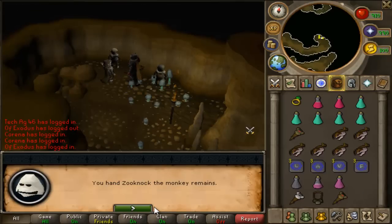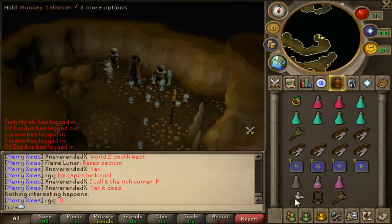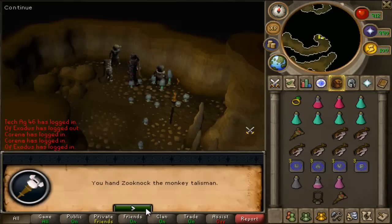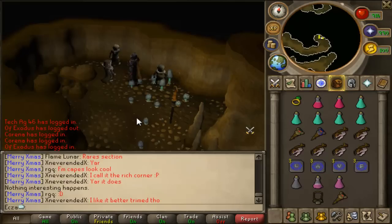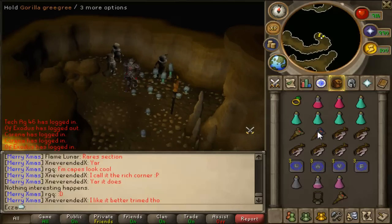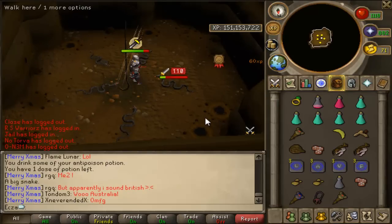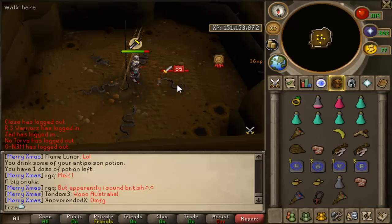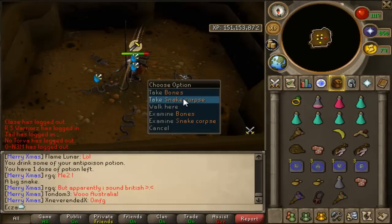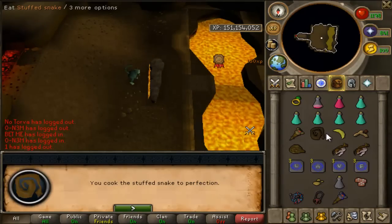I've had this monkey skull for a long time that I looted from a zombie impling jar. Since I needed the ape talisman, I finally decided to turn it into a talisman. And I got my blue monkey — I hear it's pretty rare, so that's kind of cool. And there it is. Please tell me I'm not the only one who's walked into this snake pit thinking it was the Ape Atoll dungeon. I always thought there was no purpose to this place — just like a prank by Jagex — but I guess it does serve a purpose.